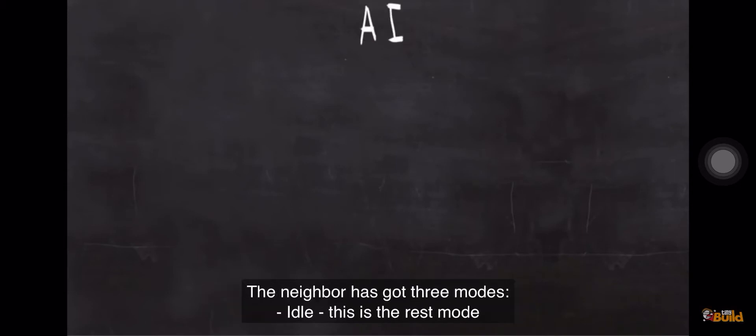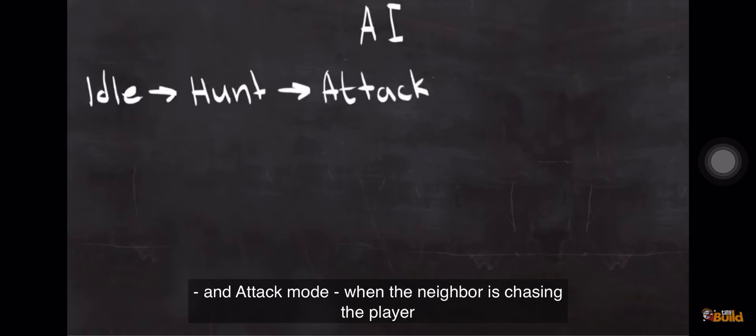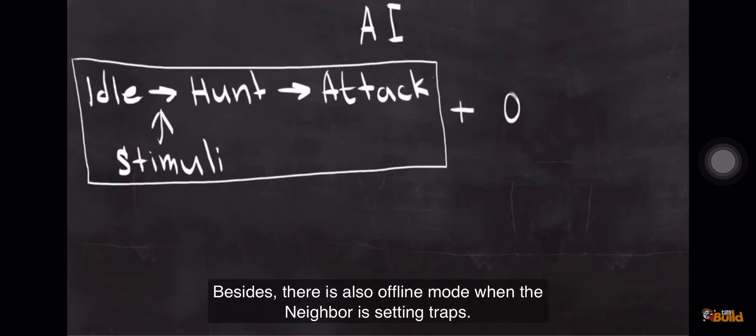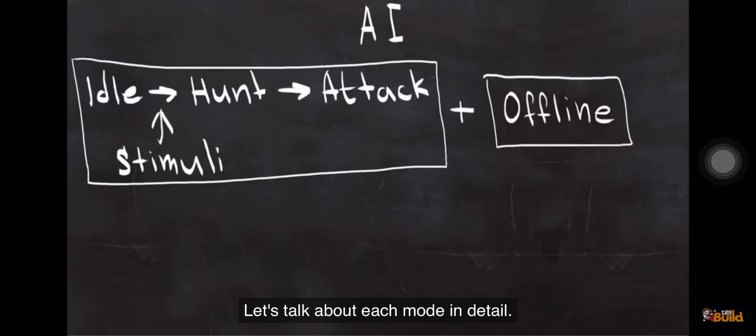The neighbor has got three modes: idle, hunt — the mode when he's looking for the player — and attack mode when the neighbor is chasing the player. Idle mode is switched to hunt by stimuli. Besides, there is also offline mode when the neighbor is setting traps. Let's talk about each mode in detail.